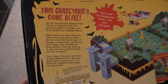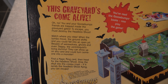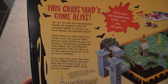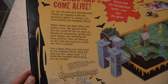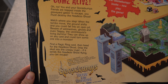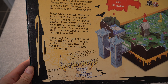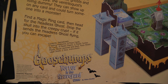The text here says: this graveyard's come alive. Oh no, you and your Goosebumps friends are trapped inside the graveyard gates. To escape, you must destroy the Headless Ghost. Watch where you step — when the tombs move, the ground shifts and you could fall into an open pit. Beware of werewolves, ghosts and even Slappy the ventriloquist's living dummy. They can show up on any card and could turn someone into a monster. Find a magic ring card, then head for the Headless Ghost. Drop the skull into the creepy crypt. If it sends the Headless Ghost flying, you can escape. And then there are some contents listed.